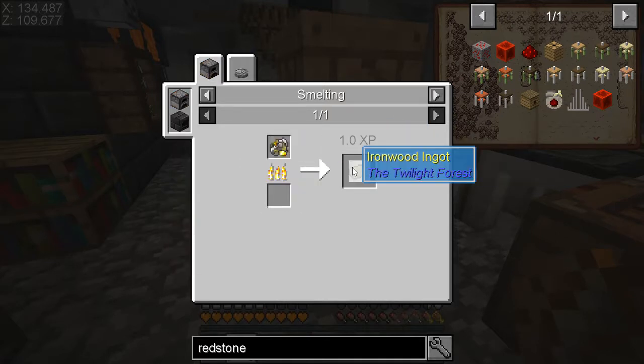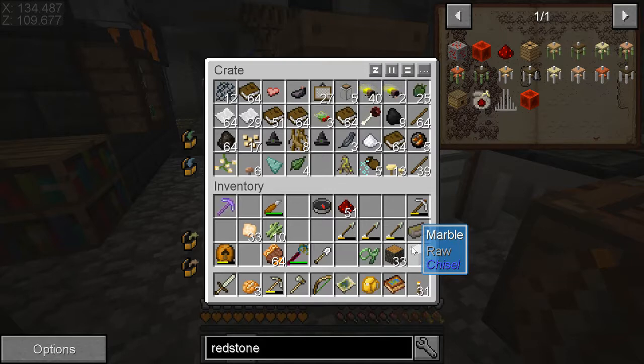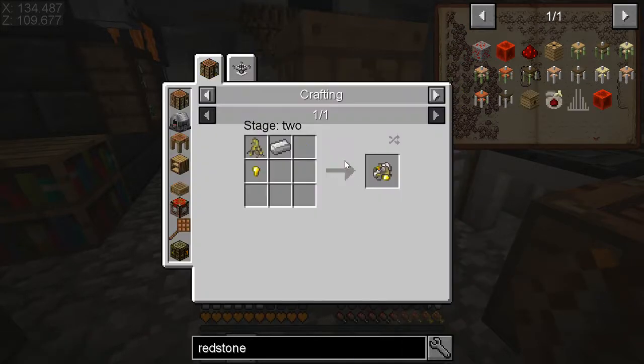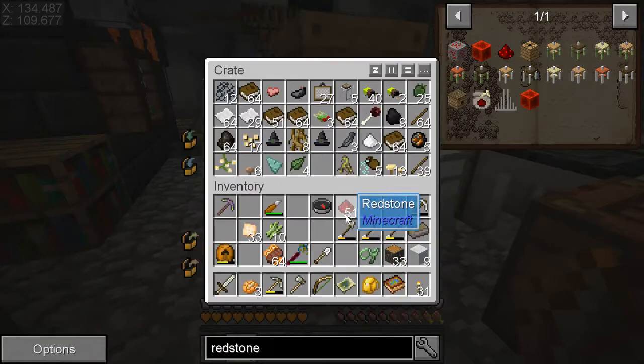You can use that to make two ironwoods, and that's the only way you can actually make it normally. Unfortunately, the live root seems to be fairly rare — out of all the roots I saw hanging from the hollow hill, only one of them was the live root. The other thing you need it for — which is why I'm saving it — is to make the celestial altar; you need two of them. Eventually I'll need that. I think I have pretty much everything else except the maize stone.